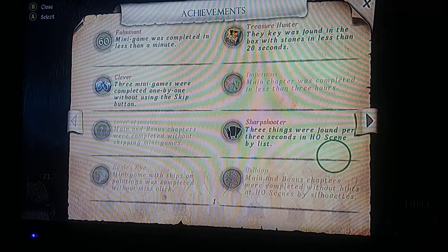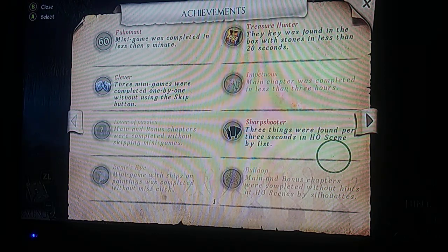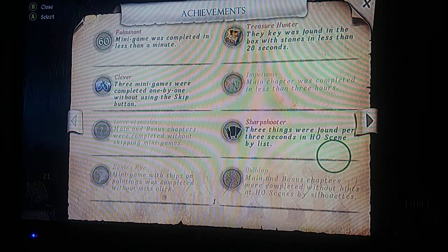I don't have the bonus chapter on this as of yet — eventually I will, I just don't know when that will be. I have not seen the bonus chapter on this yet, but I will eventually. Sharpshooter — three things were found per three seconds in a Hidden Object scene by list. HO stands for Hidden Object Scene, just so you know.